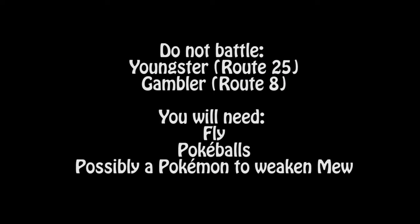So what you will need before we get started is to not have battled the Youngster with the Slowpoke on Route 25 and the Gambler on Route 8 that is facing the Underground Path. You will also need a Pokemon with Fly, some Pokeballs, and a Pokemon to weaken Mew.